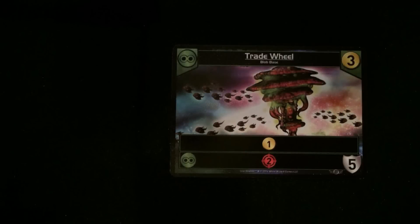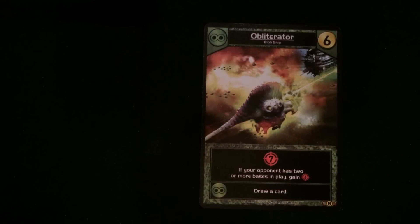Then there are a couple of new bases. Green — Trade Wheel, cost three, gives you one money each turn, yellow ability, and faction ability is an additional two damage. And then the Obliterator — cost of six, gives you seven damage. If your opponent has two or more bases in play, you're going to gain six additional damage. So if they've got two bases in place, it's going to give you 13 attack. Amazing.